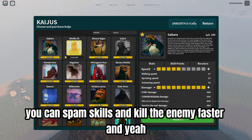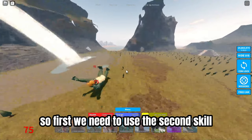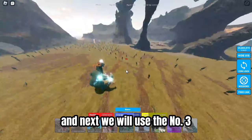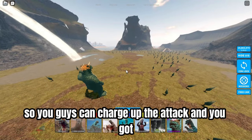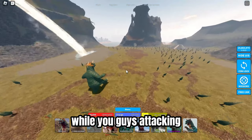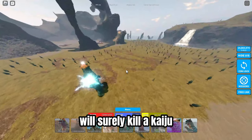For the second tip we have the combos for Gavara. First we need to use the second skill - number two - and next is number one, and then we use number three so you guys can charge up the attack. After that you can use number four so you guys can taunt the enemy while you attack.